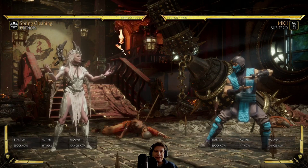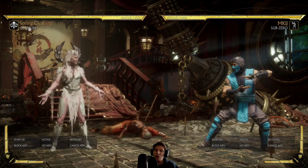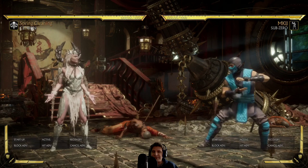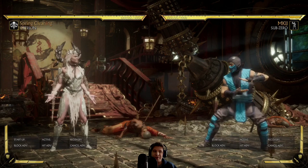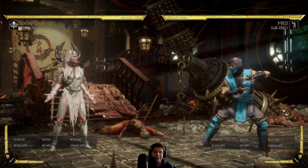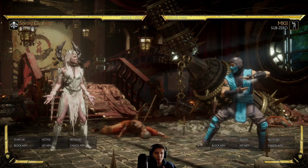Even though a character like Raiden has 19 recovery frames listed and Cetrion's says 37, the truth is: from the time they both appear behind you, she recovers faster than he does. The recovery frames may make you believe one is safer than the other, but it's actually wrong because the recovery frames are tied to animation speed. The animation is quicker, the transition is quicker, hence the listed recovery is lower - but not the recovery after the transition from one side to the other.